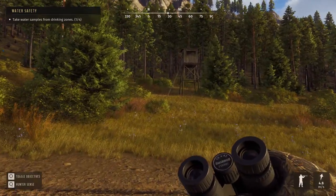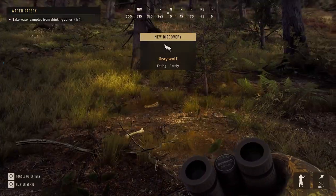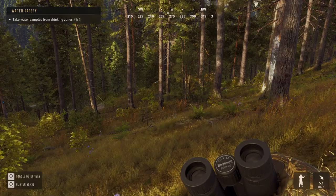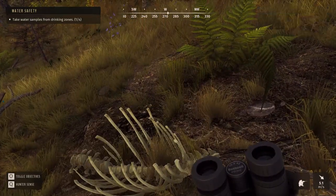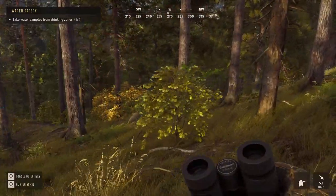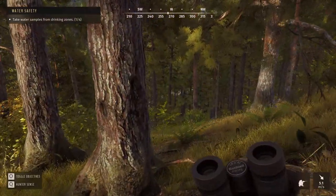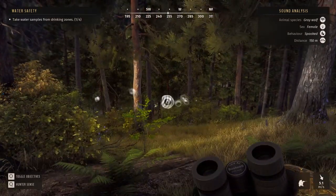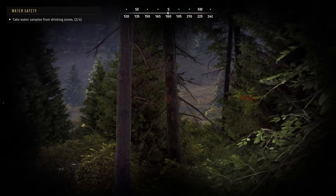I'm heading up north to see if I can find any of those wolf zones. This looks like it could be a wolf zone — it says eating rarely. That could be why I never see them here. I hear a wolf and the wind is good. Maybe about 150 meters this way. There's a drink zone down there, so maybe that's where she is. All spooked — big surprise. I think this is their drinking zone, so that should count for number two.